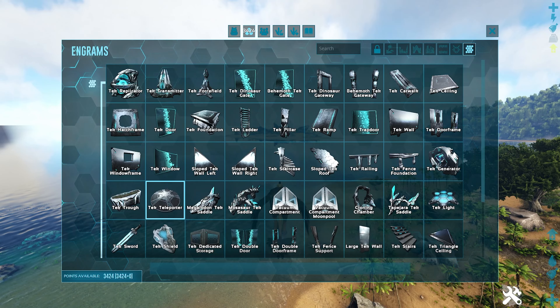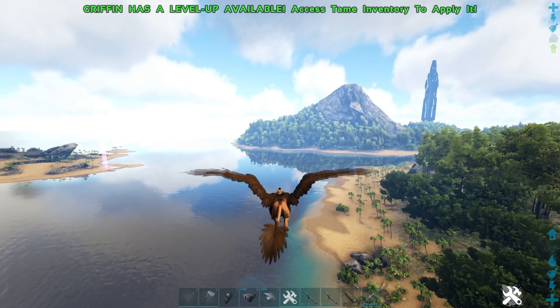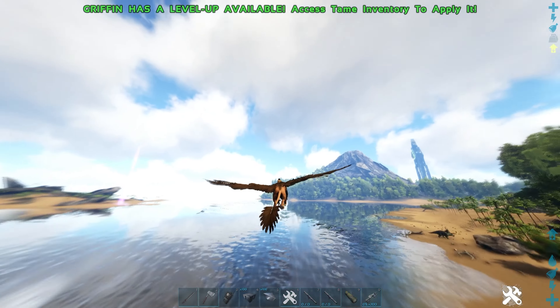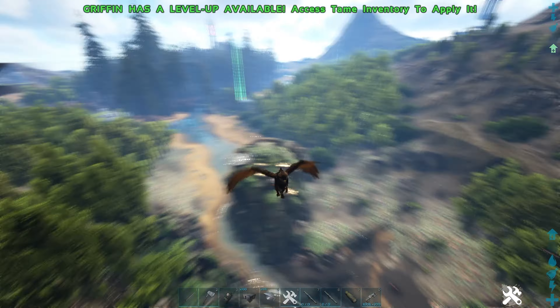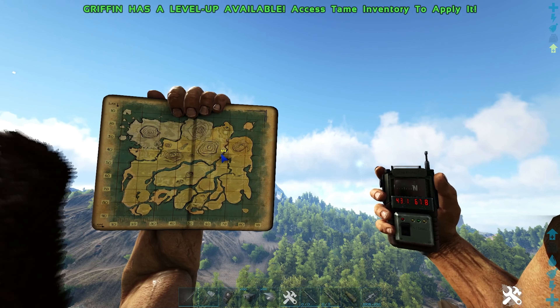Tek teleporters being smaller and the absence of cryos are both going to have a big impact on base locations. For the first spot, we have these two pillars right next to Redwoods. Coordinates are 43.1, 67.8.